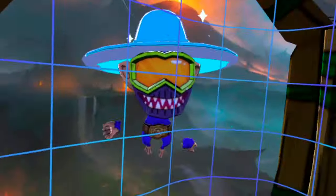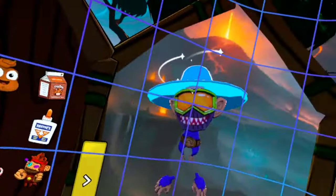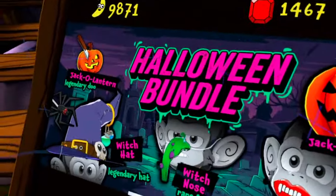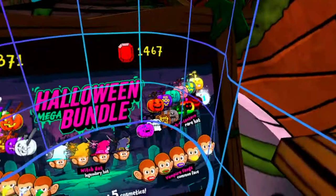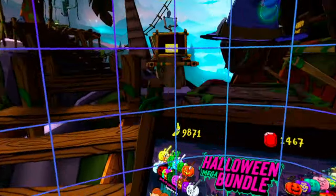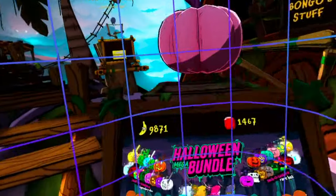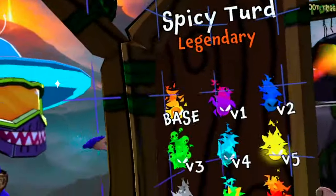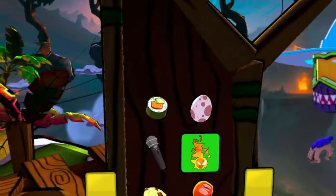Hey everybody, today I'll be playing some Monkey Do with my mom. We got some special cosmetics from the beta — we got early access to this update. I'm gonna buy this. Alright, so you see this nose? Mom, can I have your credit card for this one? It's $50. And you get every single paint job, so I got the $50 one — we got variants of every single cosmetic. So we're gonna be checking it out.